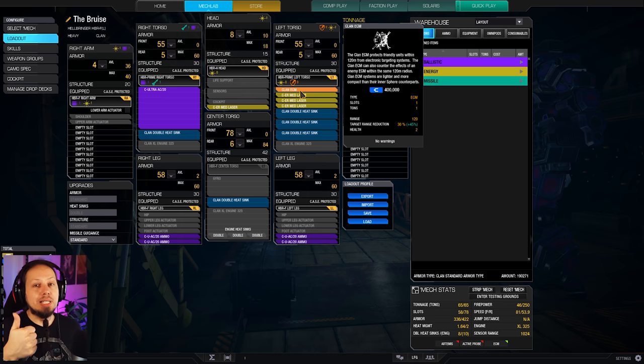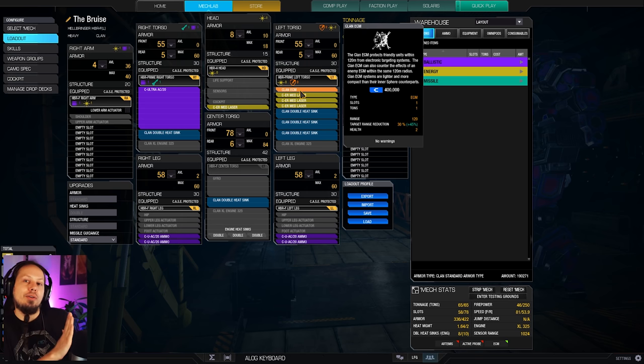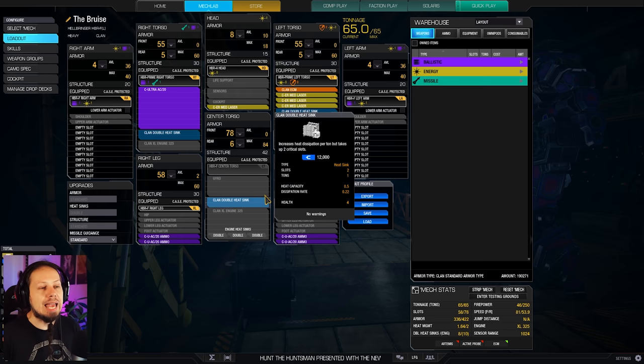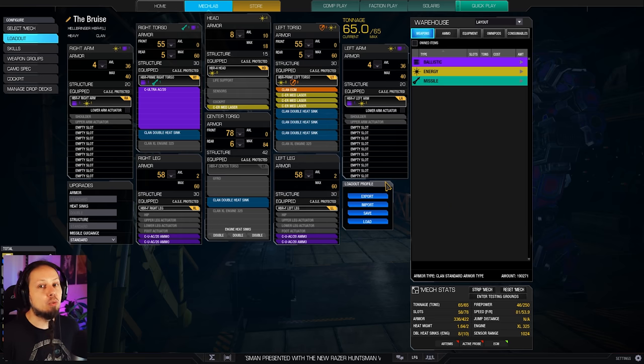It is kind of different when you're the only target, so if you are sticking out too much and your friends are not around, then you have a problem. And if you're getting pushed by a pack of light mechs, you also have a big problem, so try to stick to the team and just be a little bit off to the side. The rest is just four tons of ammo, and we have a good chunk of heat management here.